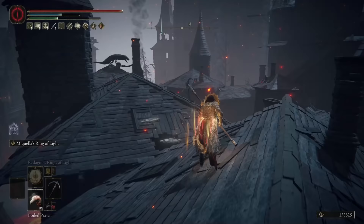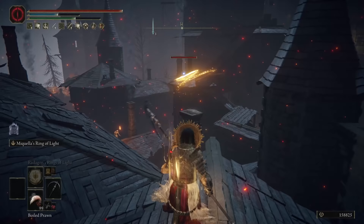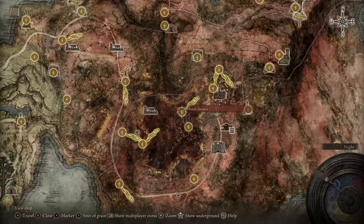The Halo Scythe is our weapon of choice for this build, and we mainly picked this weapon because of its Ash of War, Miquella's Ring of Light. The Ring of Light has very good damage, but more importantly a very long range, and it can rapidly release one ring after another in quick succession, locking down and destroying enemies from a great distance.